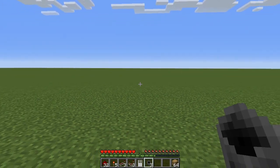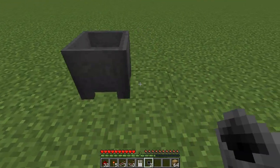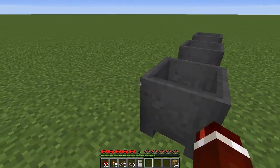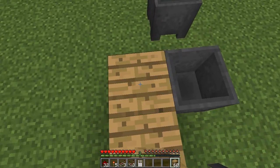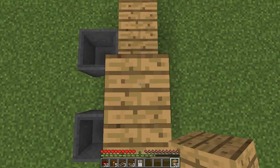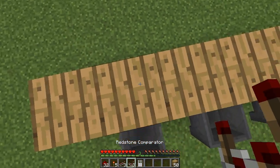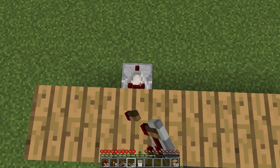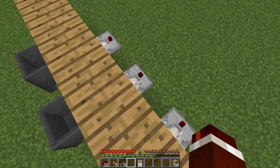So the first thing we are going to do is place down our cauldrons. Simply place one down, leave a space, place another one, leave another space, and place our last one down like so. Then behind the cauldrons we're going to build a wall, and behind the wall in line with the cauldrons we're going to place a redstone comparator facing away. These redstone comparators will pick up the water level of the cauldrons.